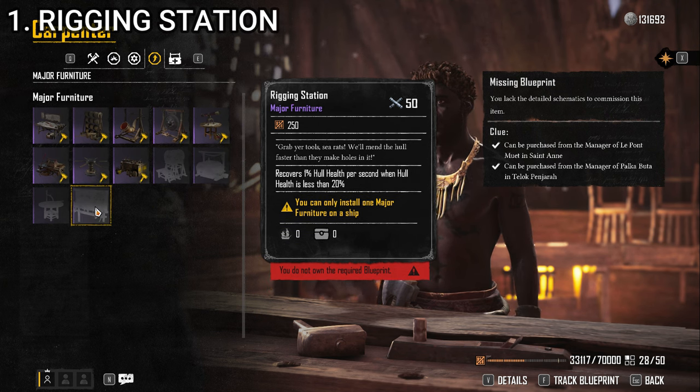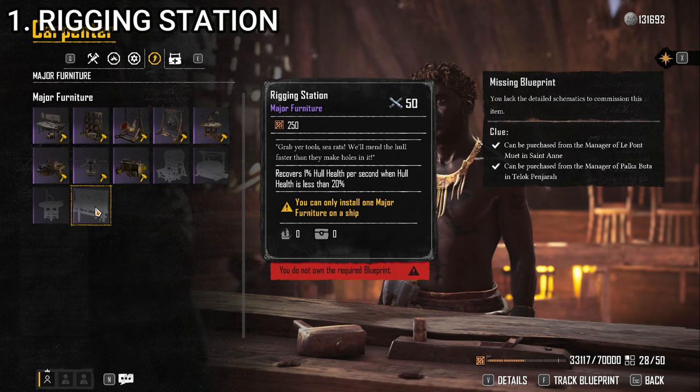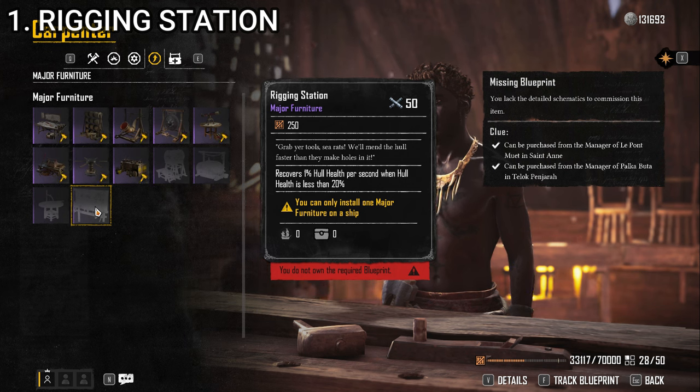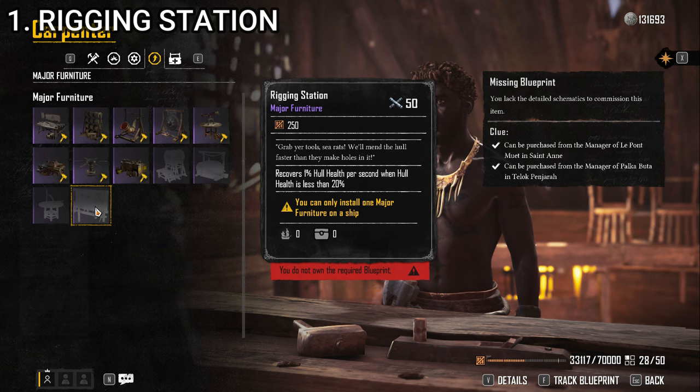Finally at number 1, we have the Rigging Station. It recovers 1% hull health per second when hull health is less than 20%. This is an upgrade over one of my favorite basic furniture items in that it will fix your hull — it's active hull regeneration. It will never bring your hull health back to 100% automatically, but it will regenerate up to 20% as long as you're not taking damage. This is a lifesaver on almost any build. It may not have as immediate a one-time benefit as some of the others, but having that ability to automatically regenerate that first 20% of health is super useful and comes in handy all the time.